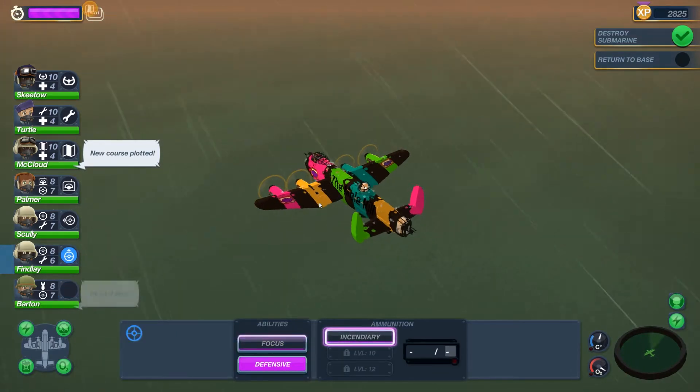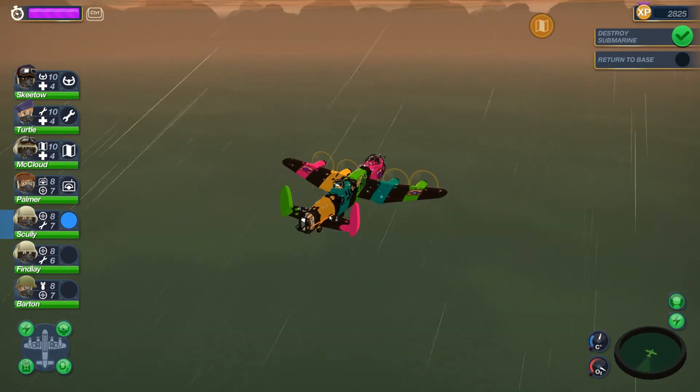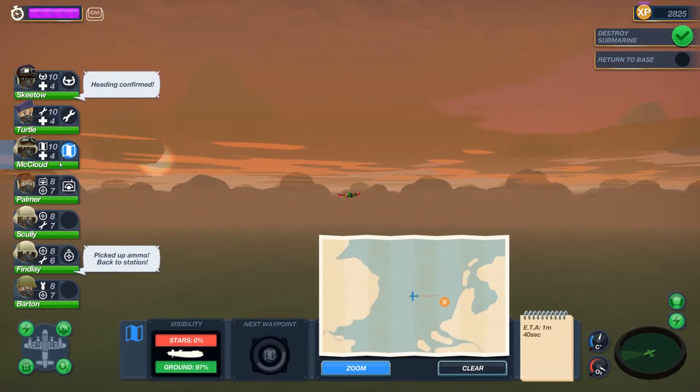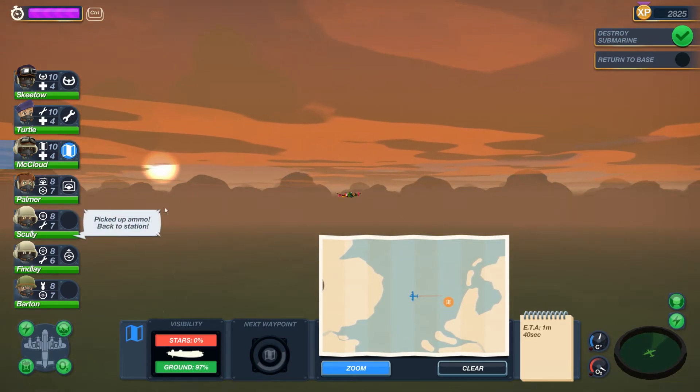We're going to reload the front gun - you're out of ammo, that's not great. Pretty low in the middle as well, and the rear - oh my word, all three guns out of action is not good. But we are heading back home, so we should be okay. Not going to speak too soon, but from the looks of the radar and where we are, we'll be fine.